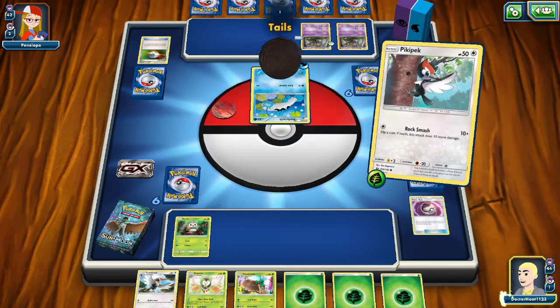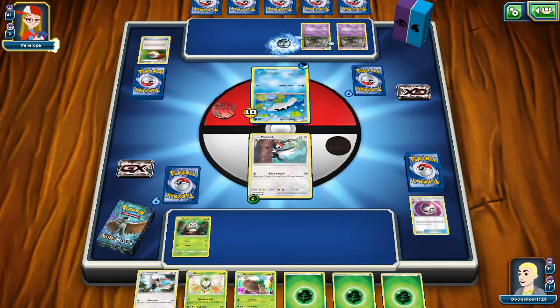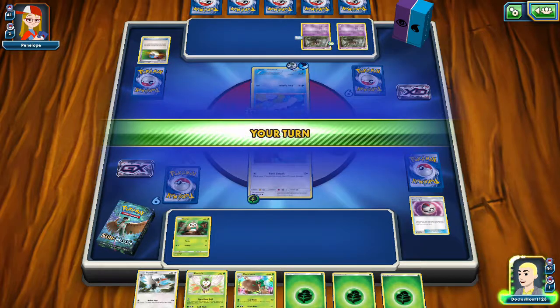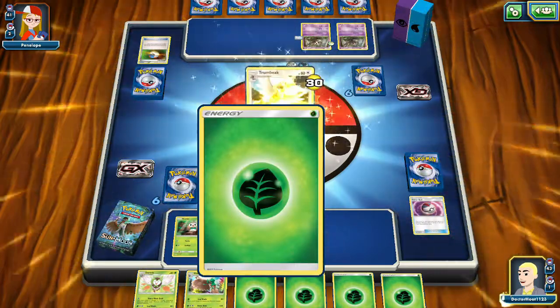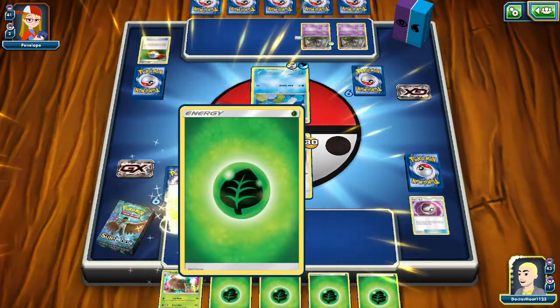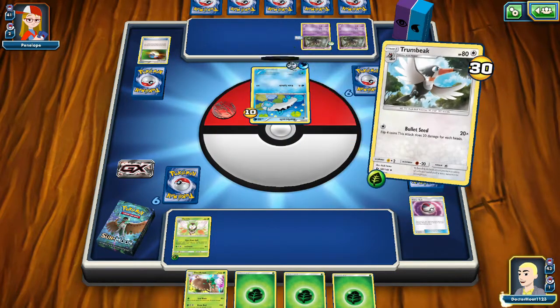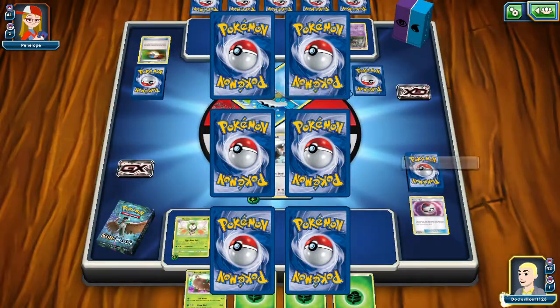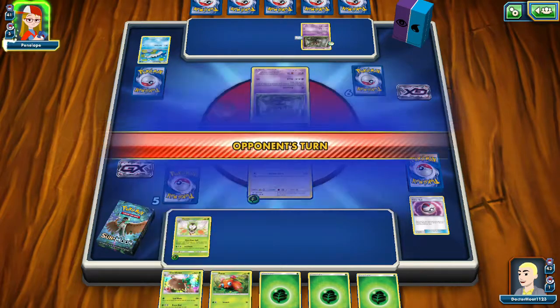Rock Smash! Smash the rocks! Not a lot of damage. Get splashed! Evolve! Energize like it's Digimon! Then do Bullet Seed! Okay, that's alright, this is fine — we're on quite the roll! We got Paras! Good things are happening!